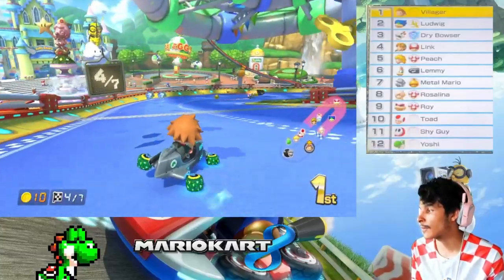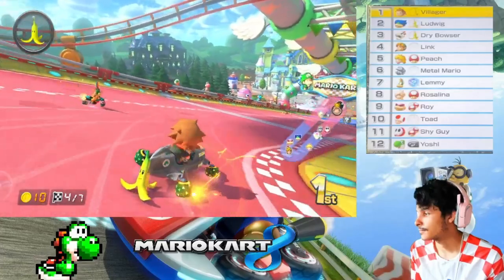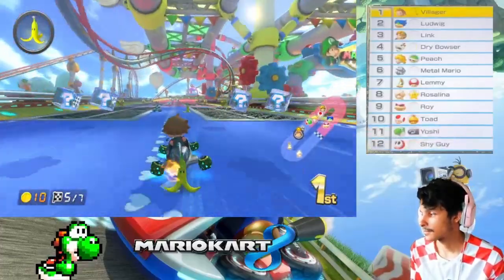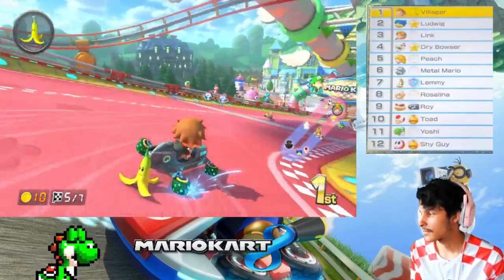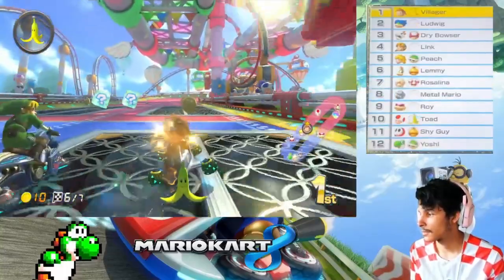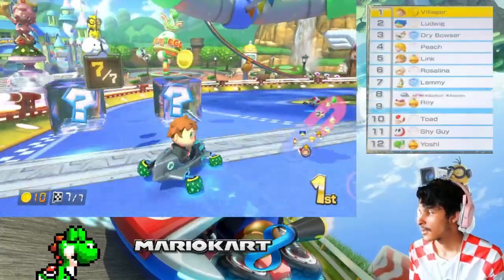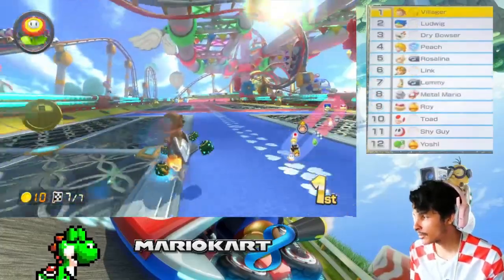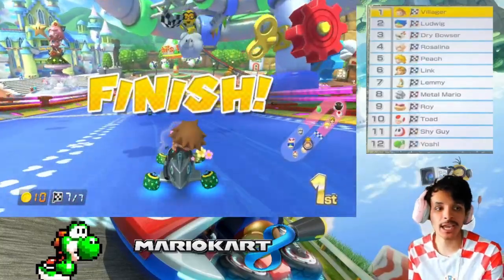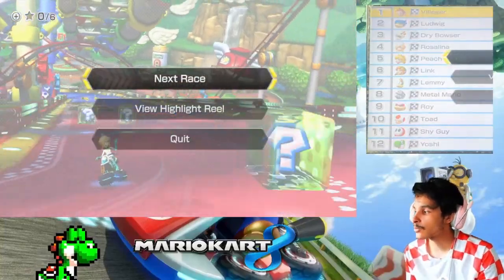I'm in the blue section now and now we're going into the pink section. There are seven laps in this — this track is pretty bad, I do not like it at all. But wait until we get to 200cc. That bullet bill did not hit me! First place, let's go! Awesome, let's get it. Alright, on to the next race!